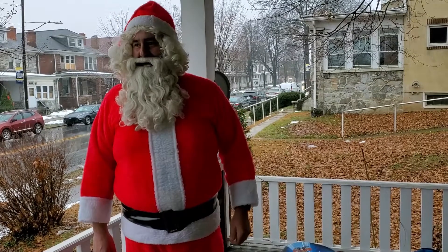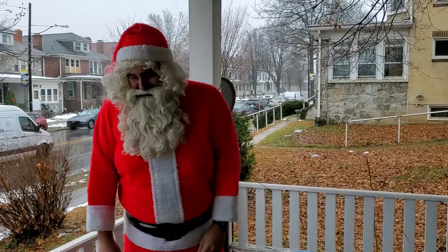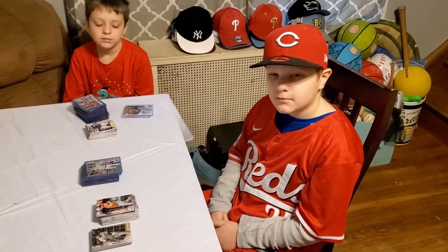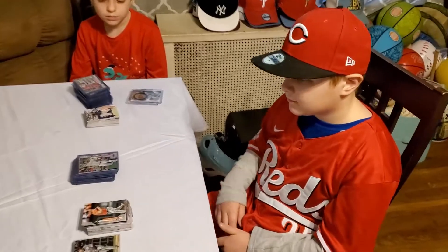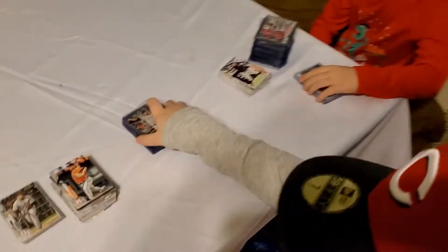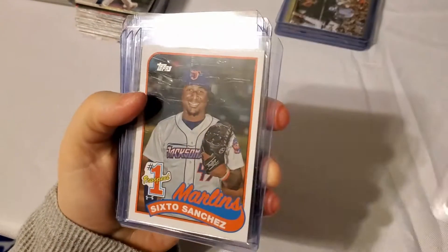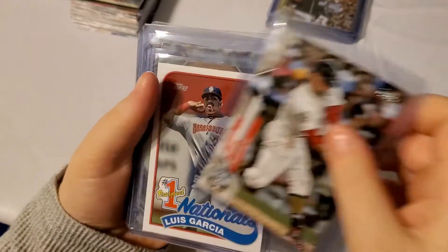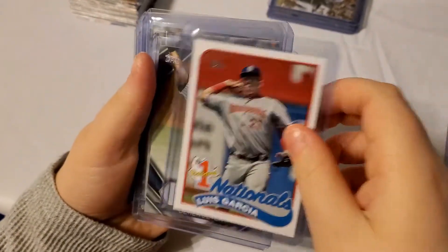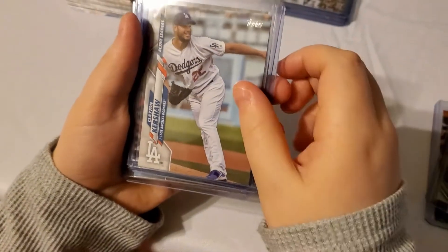Next stop is Tosco. Let's take a look at the cards pulled from these two update blaster boxes. Josh, let's see some of the best cards you pulled. I got a Nolan Arenado, a Gio Sanchez, a Mookie Betts, and a Luis Garcia.